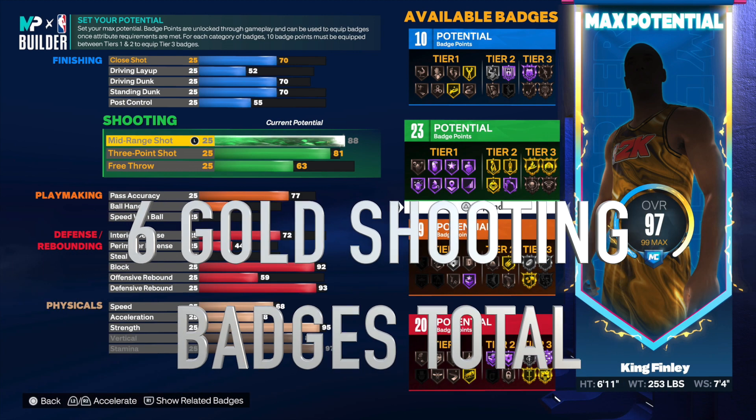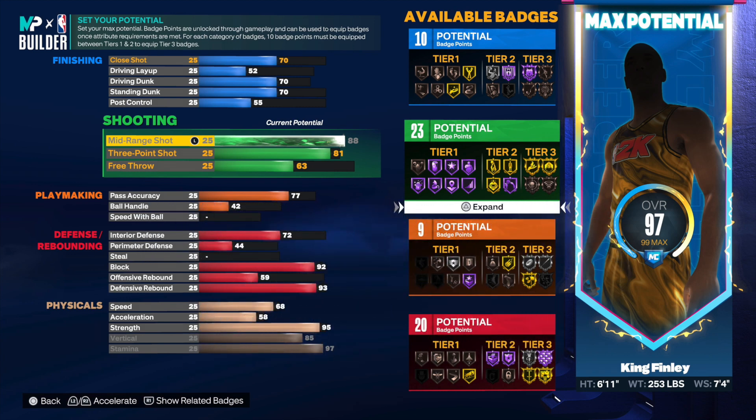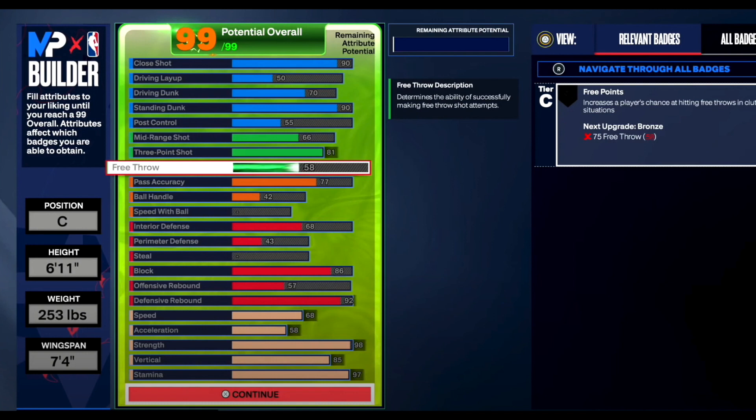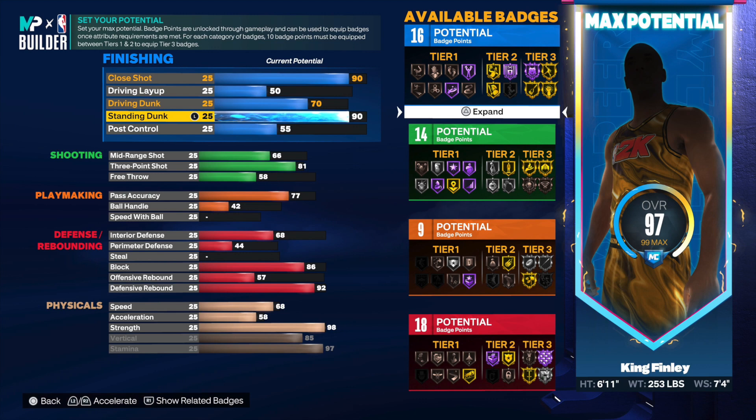I made this build to show you that if you just want bronze finishing, you can have better shooting badges. If you want more gold shooting badges, go this way. If you want gold finishing and silver shooting badges, go with the 90 standing dunk and 90 close shot version. Again, this is the same build that was made in the 2K24 builder. In the 2K23 builder, this is the same build at 97 overall — which is equivalent to 99 overall in 2K24.